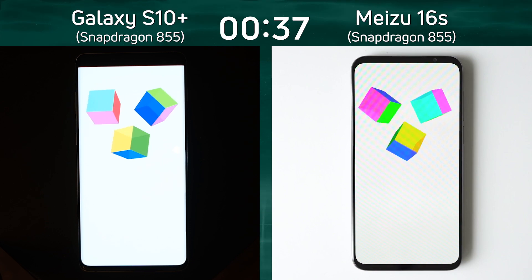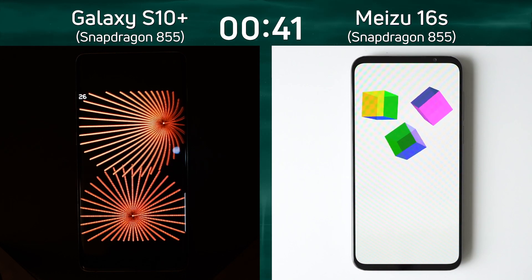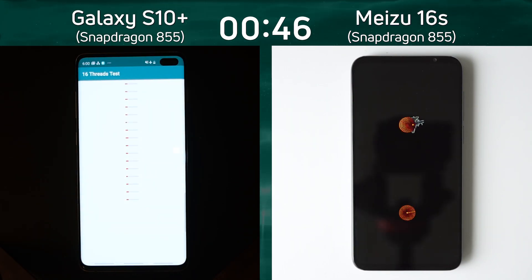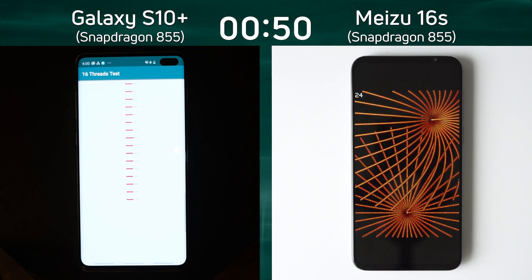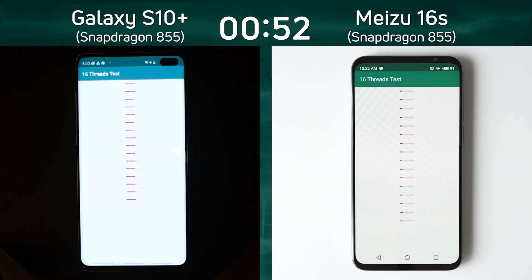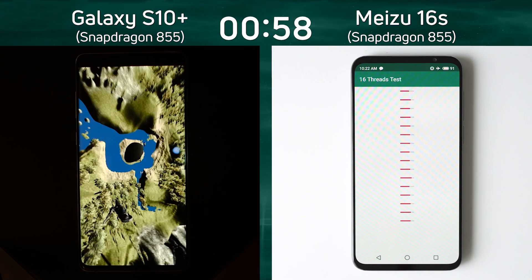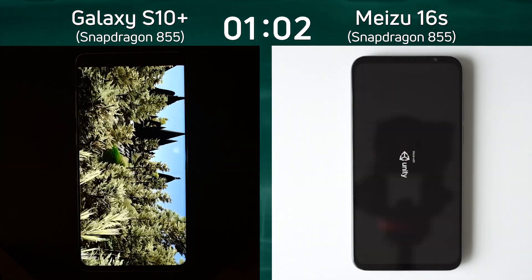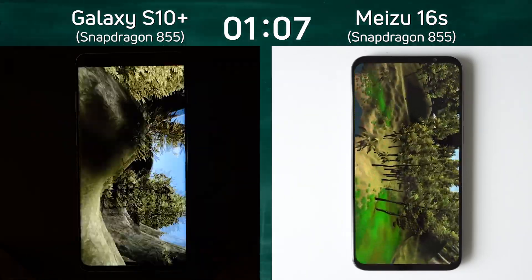Let's see what happens when we get to that Unity 3D test — is that going to be the thing? You're into the 2D gaming test now on the left hand side with the Galaxy S10 Plus. The Meizu is still... as I was saying that, it switches its way into the 2D gaming test. The S10 Plus is into the 16th thread test. After the 16th thread test comes the Unity test, and the Meizu is now also into the 16th thread test. It's worth mentioning that both of these have got the Snapdragon 855 and are running in full HD Plus, so they should be pretty equal when it comes to the amount of pixels they've got to push. But clearly the S10 Plus is in the lead here.